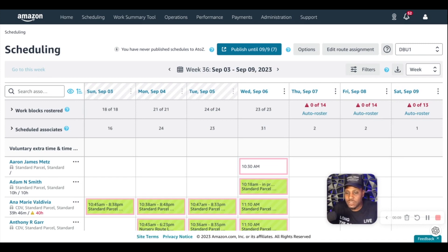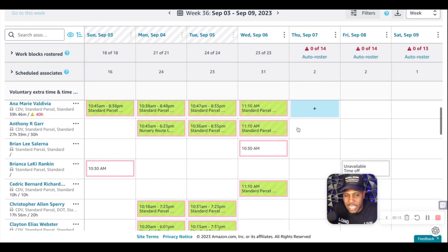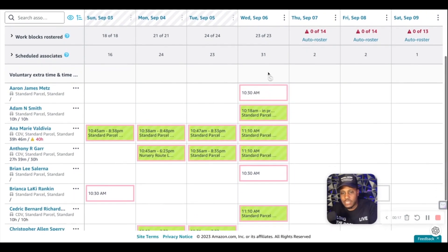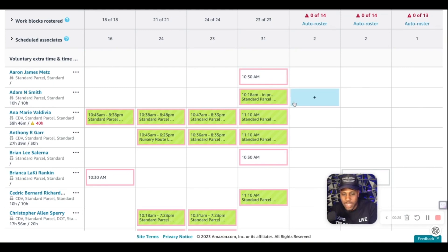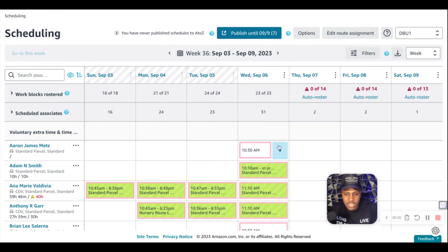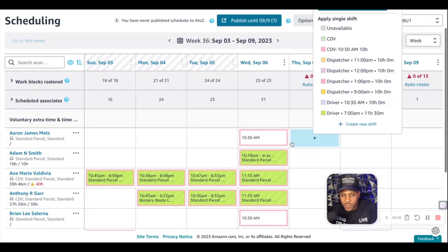I'm gonna show you how I come in and schedule routes. I'm not gonna move anything around because my people already handle their thing, but I want to bring you into the system. Let's say today is Wednesday — we had 31 people scheduled. The drivers and routes are out here in blocks, so you go up, pick whoever's name, hit plus, and add a route — whatever kind of route you want.